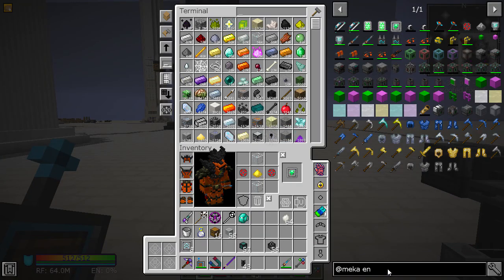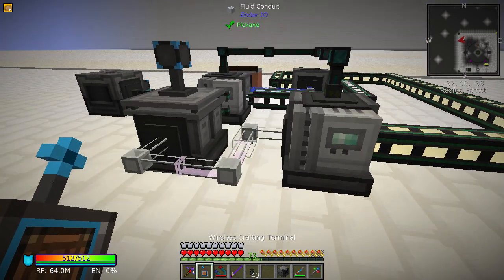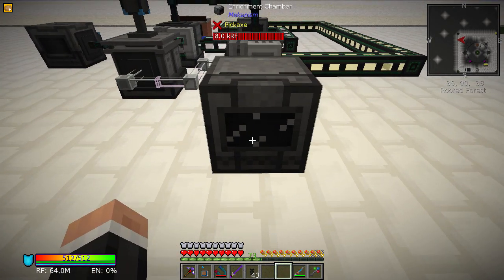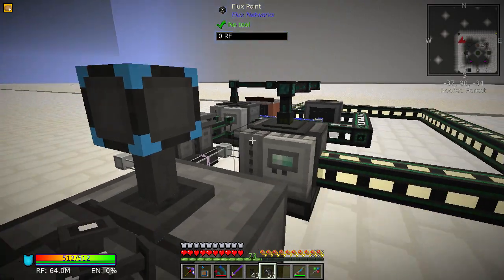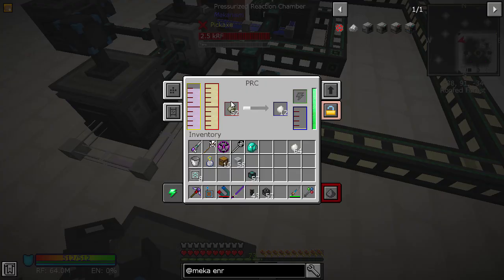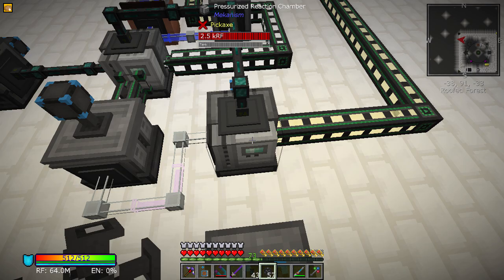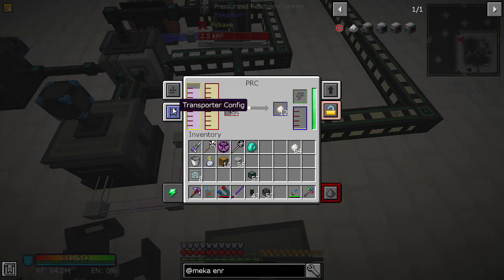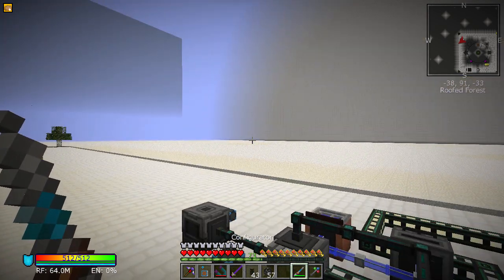Let's add an Enrichment Chamber into the mix — there we go. Now with Mekanism, what's slightly strange compared to Thermal and EnderIO is that it has liquids, items, and gas, so there are a lot of different things to configure. The side config is what you'll be needing to mess around with — there's an energy one, a fluid one, and a gas one. Red is input, blue is output.